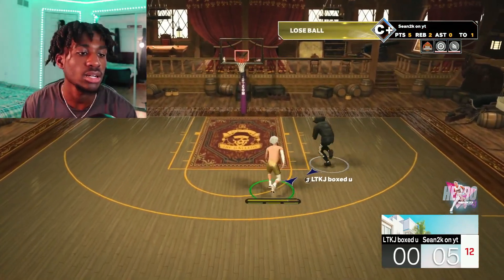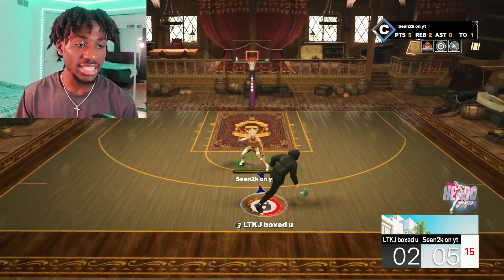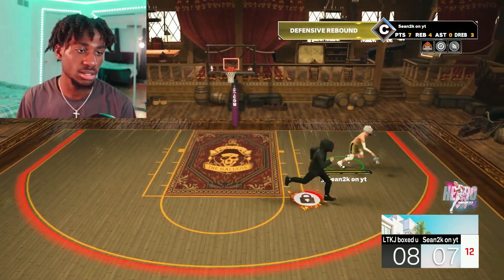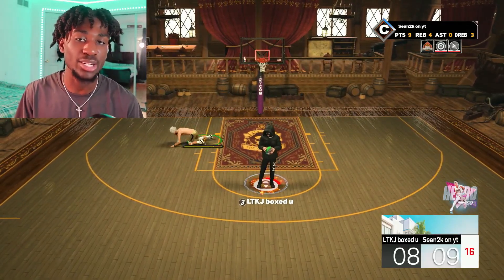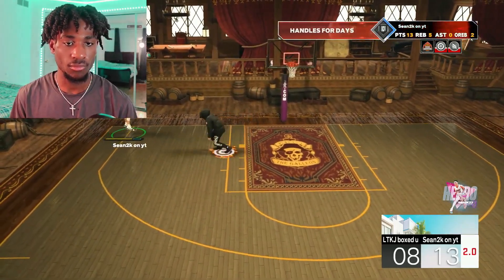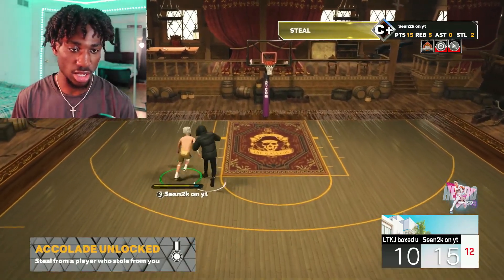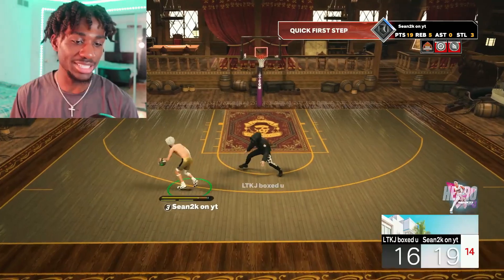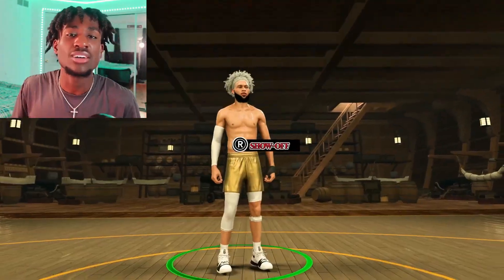I just accidentally did a dribble move right into the dude. He has takeover — I dribble into the guy and he gets takeover. We somehow have the lead but look at our takeover meter, we have no takeover whatsoever. That's a steal, I read that! D3 for the W — close game right there. That was game one, but I'm gonna try to get takeover quick and go crazy for y'all in game two.